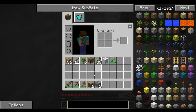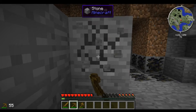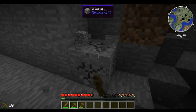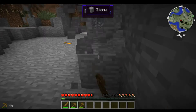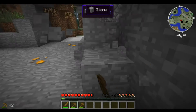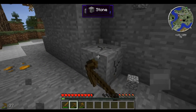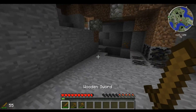Ich wollte das mal ein bisschen erkunden. Und in dem Modpack droppen Schafe so ein komisches Fleisch - richtiges Fleisch. Von den Schafen gab's das erst ab 1.6. Wann haben die das eingefügt? 1.8 meine ich. Ich hab jetzt drei Wolle, das ist gut.